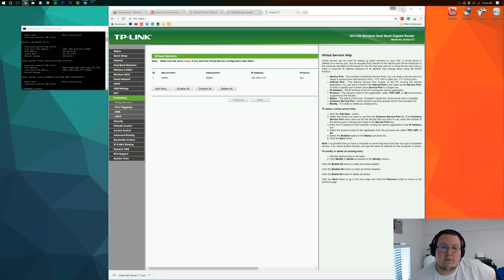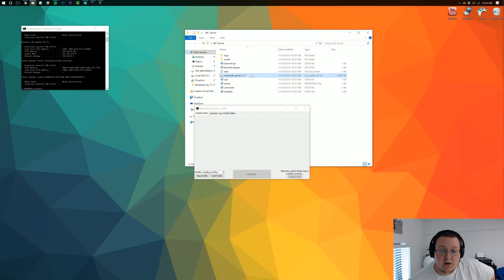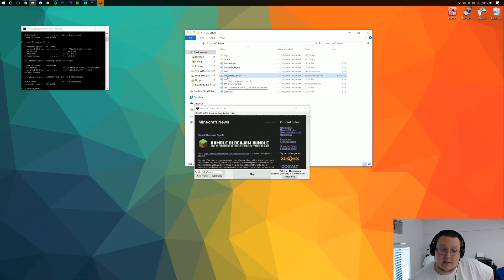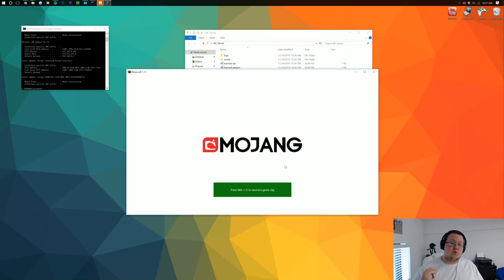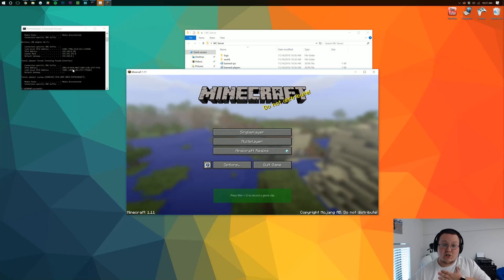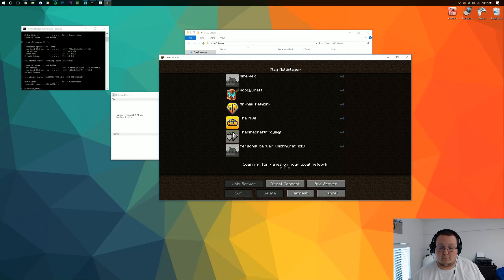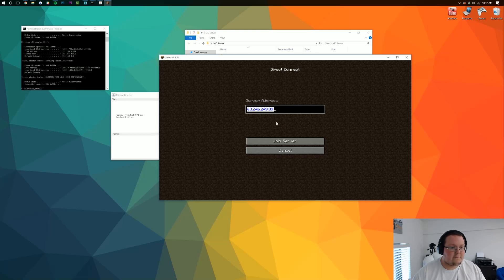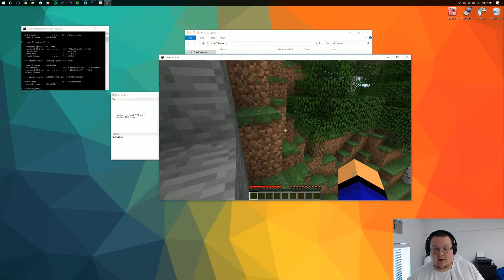Your server is pretty much set up. Minimize your browser, come back and launch the server by clicking on minecraft_server.1.11, then open up Minecraft 1.11. Go into Multiplayer and direct connect to your IPv4 address — 192.168.0.101. Click Join Server and you'll see your Minecraft player name pop up. We are now in a Minecraft server.